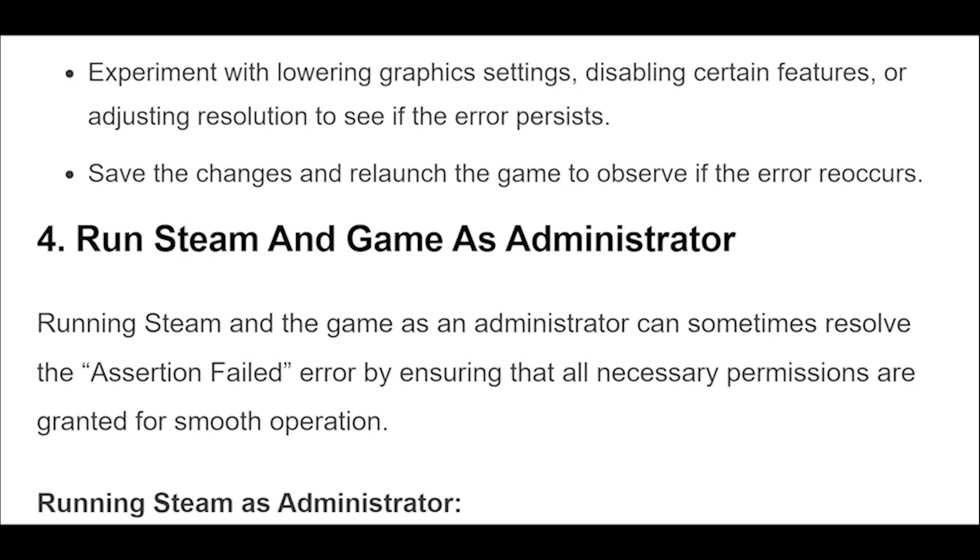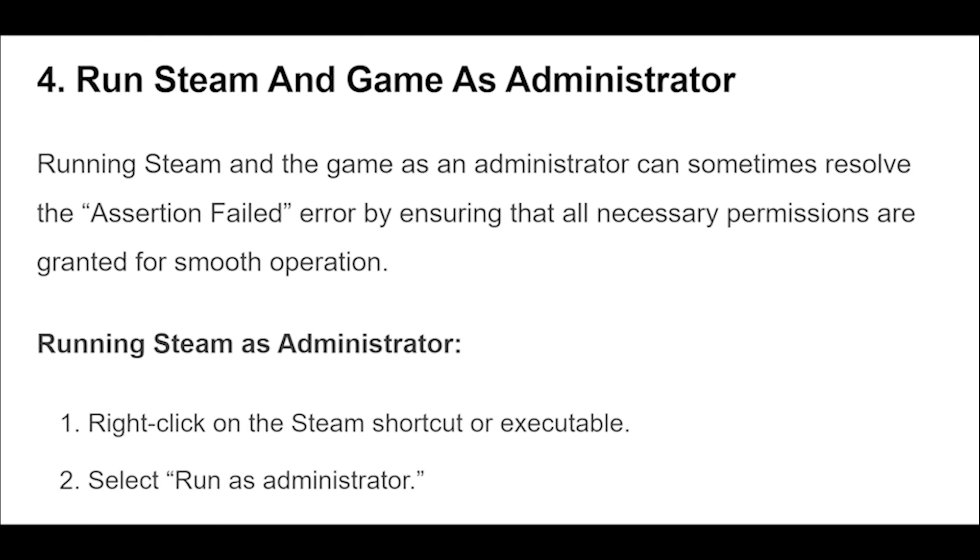4. Running Steam and the game as an administrator can sometimes resolve the assertion failed error by ensuring that all necessary permissions are granted for smooth operation. To run Steam as administrator, right-click on the Steam shortcut or executable and select Run as administrator.